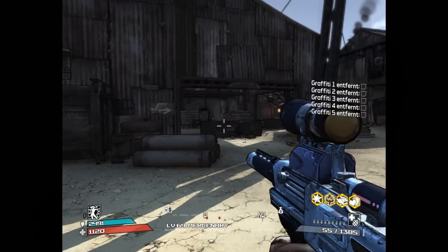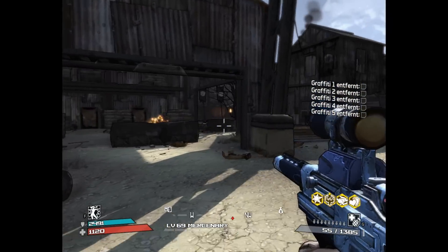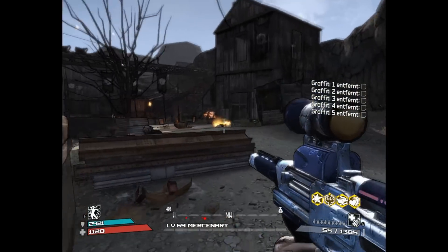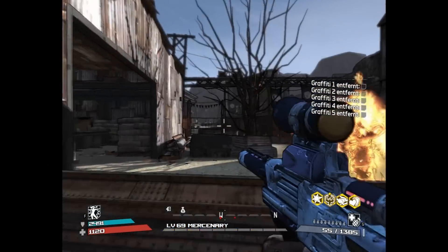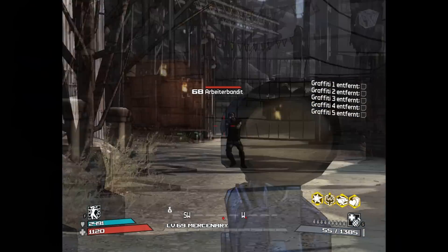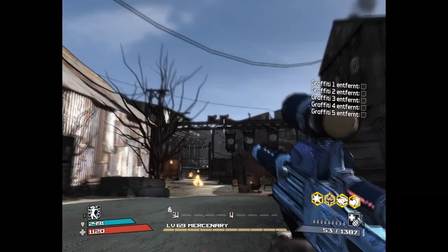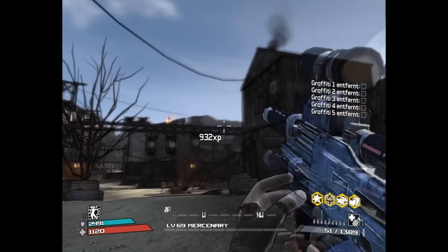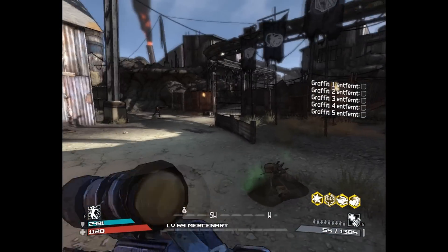It might not be that useful against the burning psychos because the elemental effect doesn't work against them, but against normal enemies it is extremely powerful. I give them one shot and hit him, and the damage over time is very very strong.